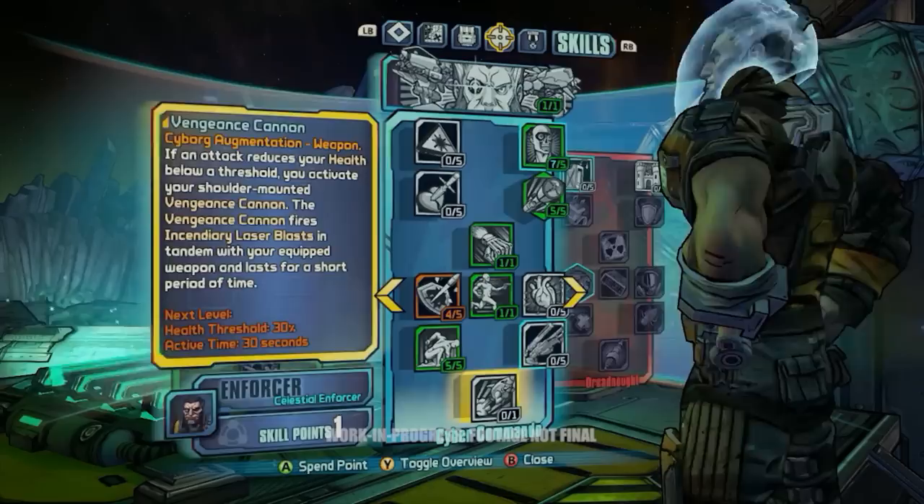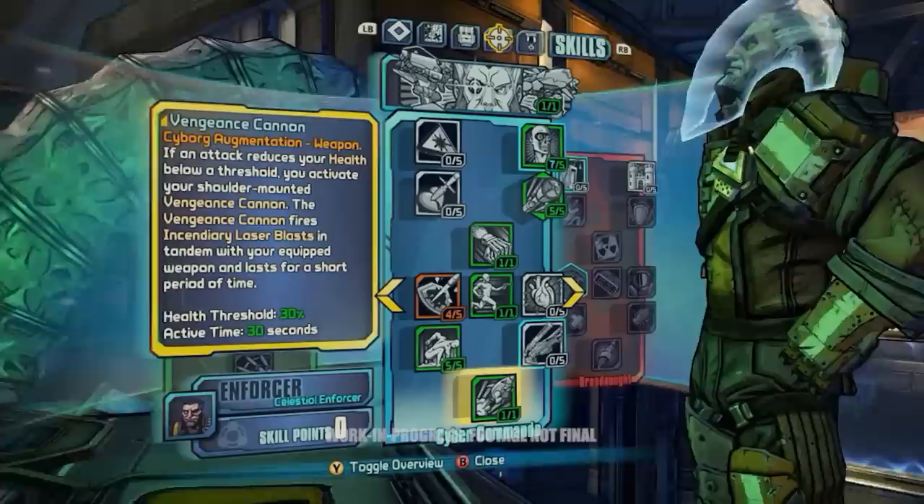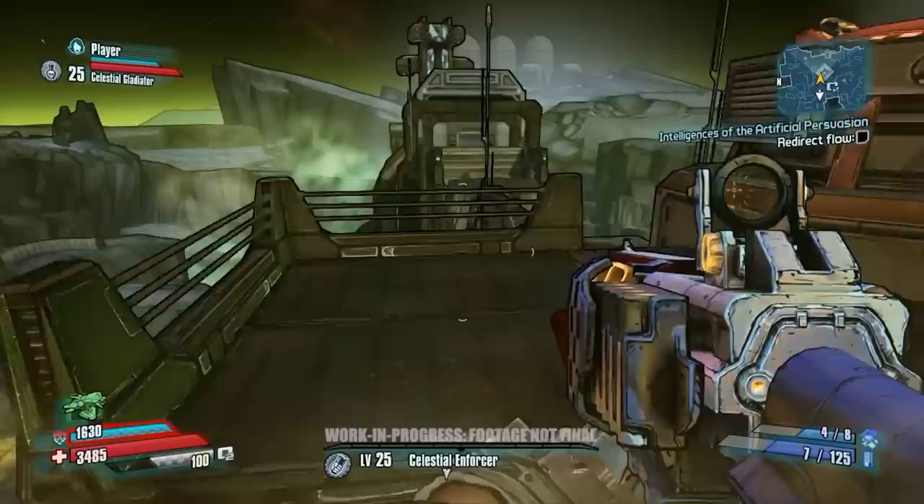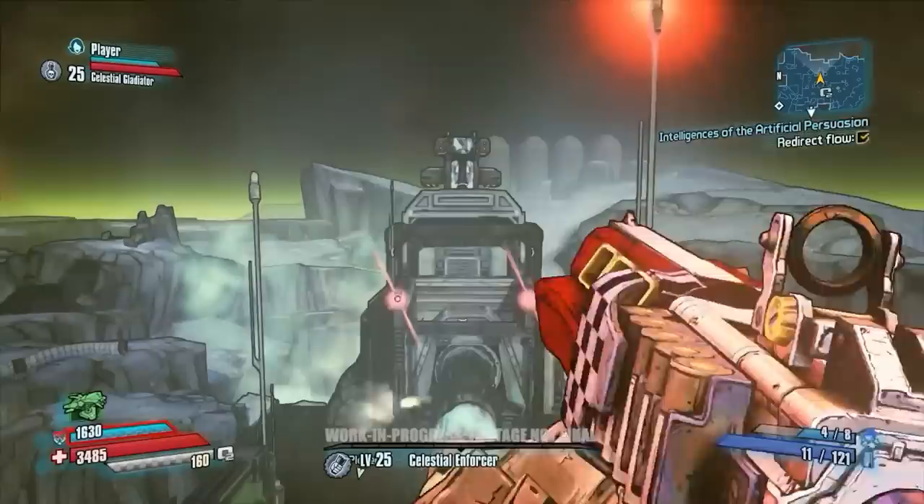Alright, it looks like we just leveled up. So we're going to go ahead and put that skill point into Vengeance Cannon. That's really interesting because if you take a certain amount of damage, Wilhelm responds with the Vengeance Cannon and can deal a great amount of damage within a pretty generous window — about 30 seconds. You can come in really, really powerful when you're under pressure.